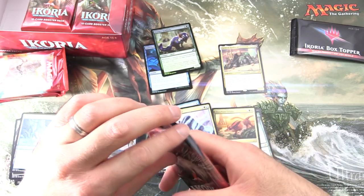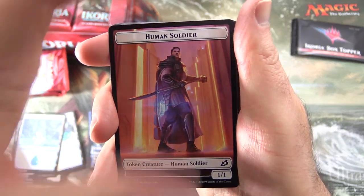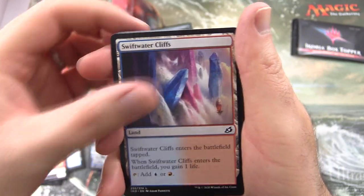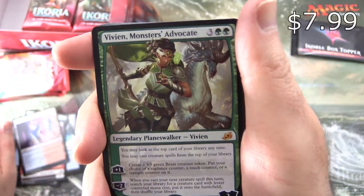So one Mythic - not bad, not bad. I think we can do better though. Next up we have a Human Soldier token, Swiftwater Cliffs, and another Mythic - Vivien, Monsters' Advocate!